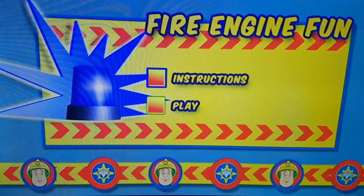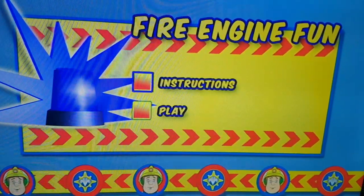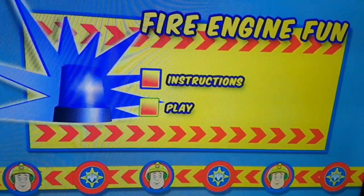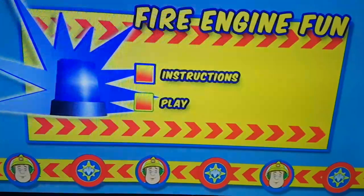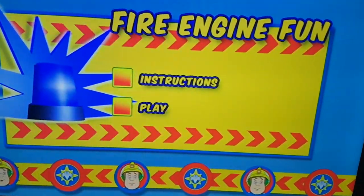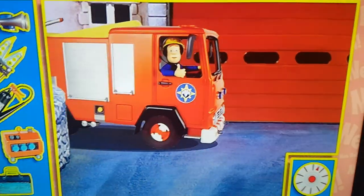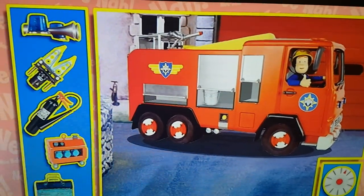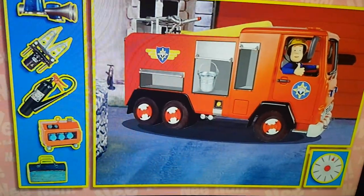Jupiter has broken down. Can you help Fireman Sun find the correct parts to repair Jupiter? Using your up and down keys, find the correct parts which belong to Jupiter. When you think you have found them, press Enter on your remote to choose. Are you ready?